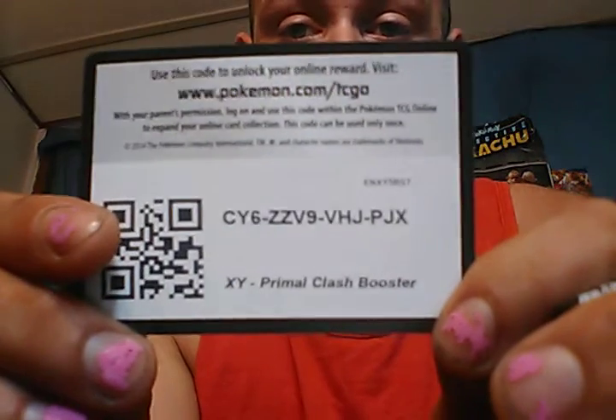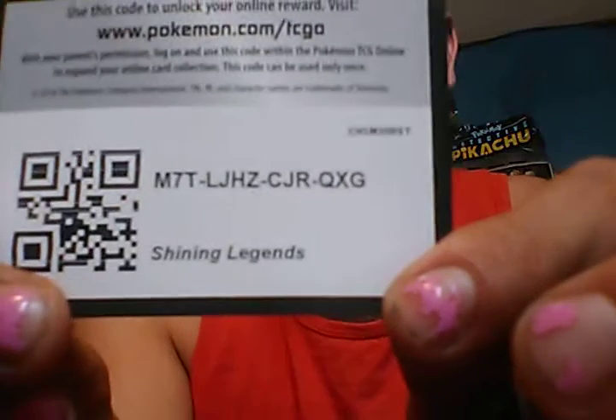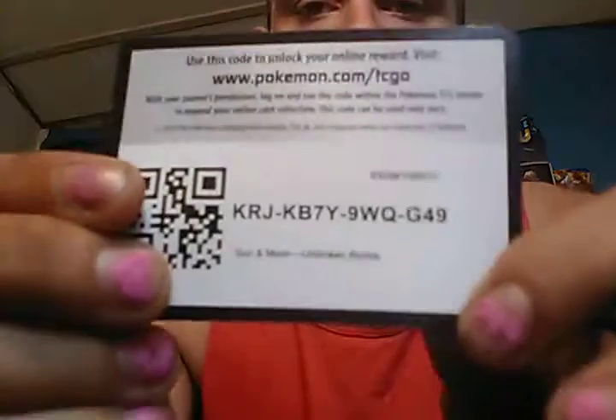Primal Clash Booster right there. Forbidden Light. Shining Legends with a green stripe on the back — so that's a guaranteed holograph in Shining Legends. You'll probably get something a lot better with that green stripe on the back. You get the green stripe because there's a guaranteed holograph — that's right.